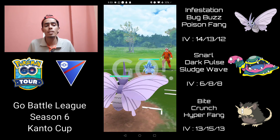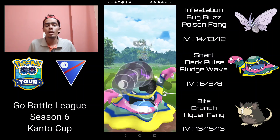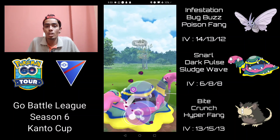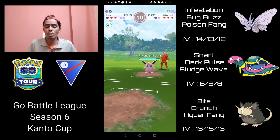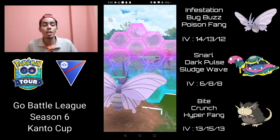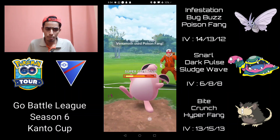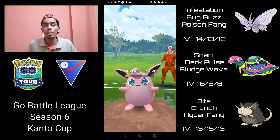Battle four: Venomoth into an Alolan Sandslash — not a great matchup — so I switch into Alolan Muk as soon as possible. Going straight for Dark Pulse which does quite a bit of neutral damage unshielded. They make a switch into their Wigglytuff — I get to a Sludge Wave which will pretty much one-shot the Wigglytuff because it's super effective against the fairy typing. They do shield that. They charm down, so Venomoth is my only play — I can't let Raticate go up against Wigglytuff. I shield Ice Beam and build up energy going for Poison Fangs, since Bug Buzz is resisted whereas Poison Fang is super effective. They let the second Poison Fang go through.